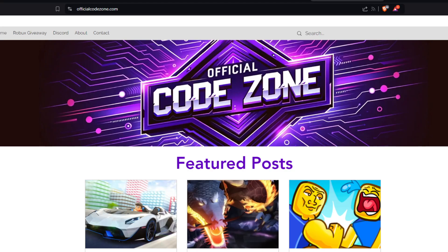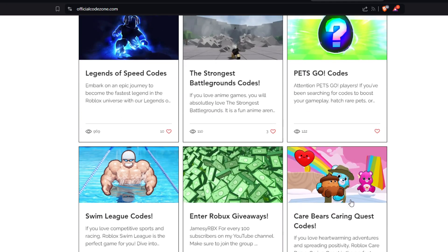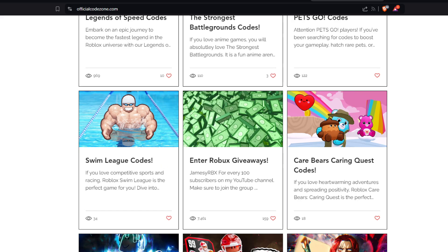Before this video starts, don't forget to check out OfficialCodeZone.com — it's the first link in the description box down below. This is a website where you guys can find all the working Roblox codes for your favorite Roblox games, such as Armwrestle Simulator, King Legacy, Car Dealership Tycoon, and thousands of other games. We're also doing a Robux giveaway right now over at OfficialCodeZone.com.